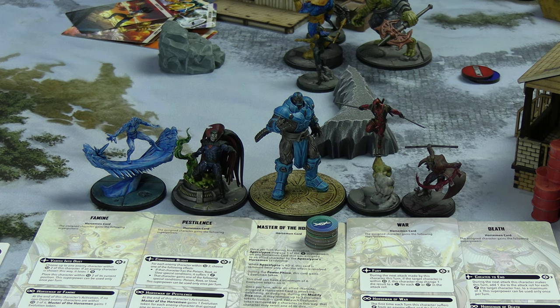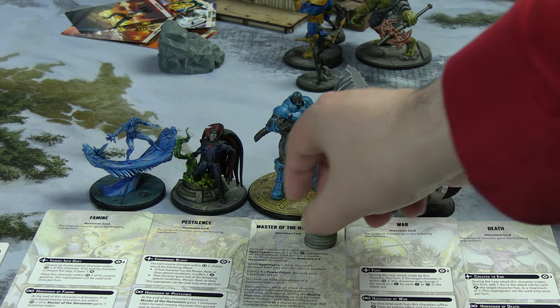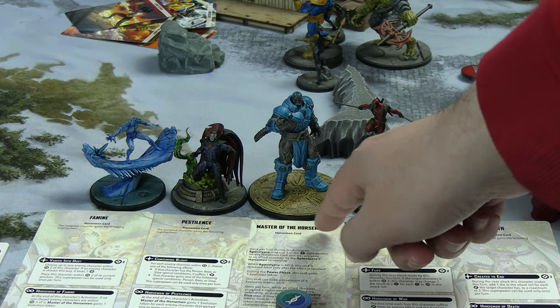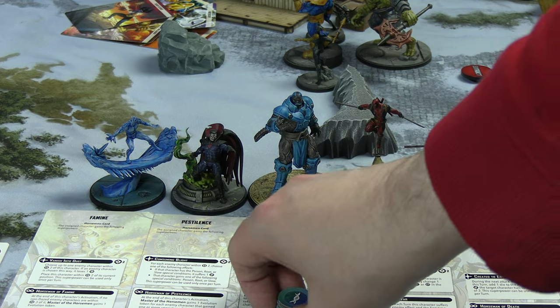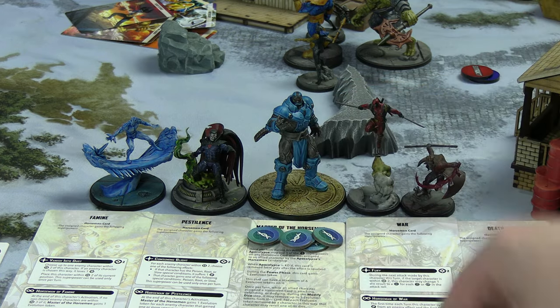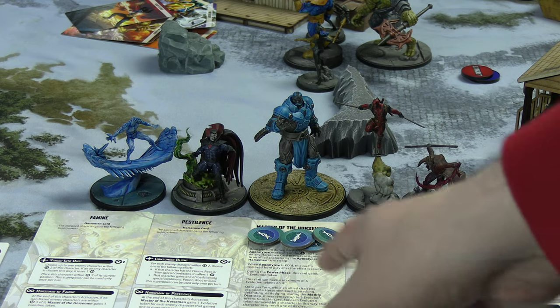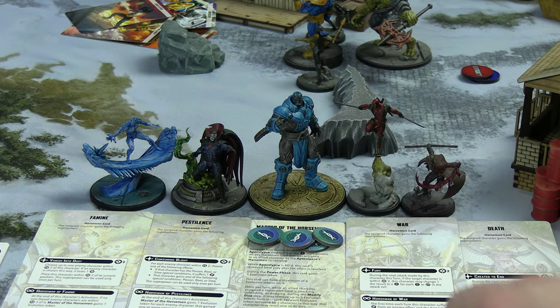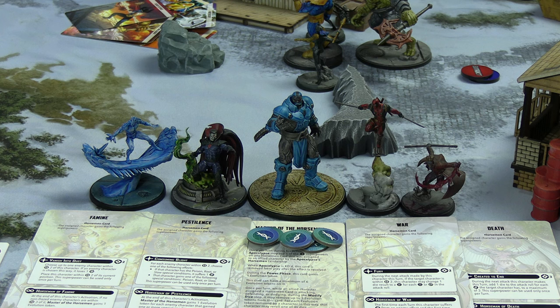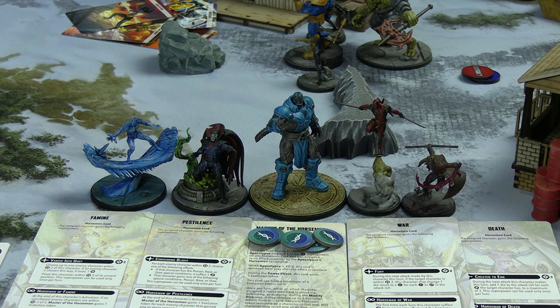A correction from last time — someone pointed out that the Master of the Horsemen card, technically assigned to Apocalypse himself, is defined as a horseman card. So the ability to use evolution tokens applies to him as well, since he is also classed as a horseman. He can use evolution tokens to pay for things in the same way his riders can.